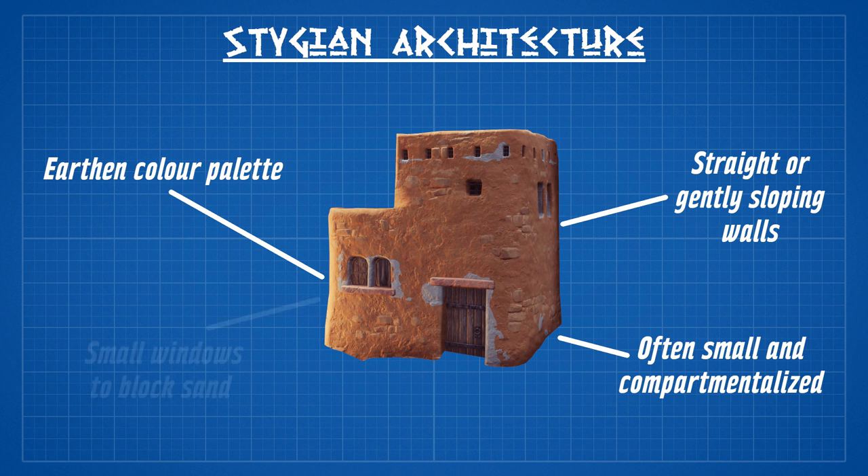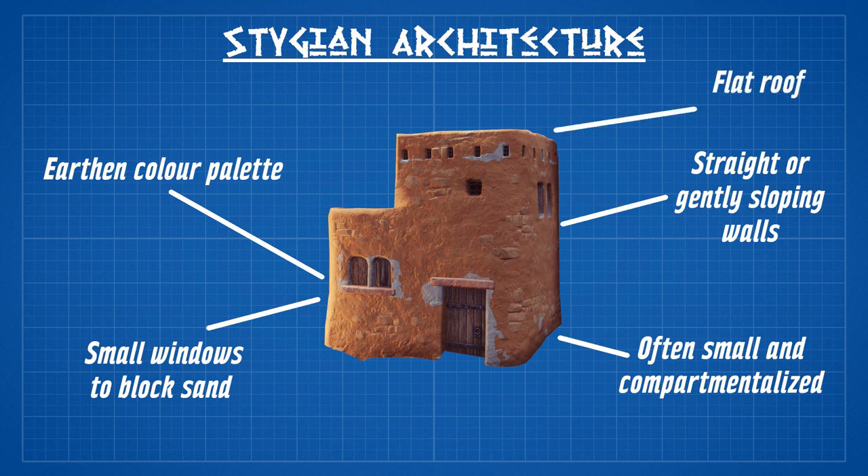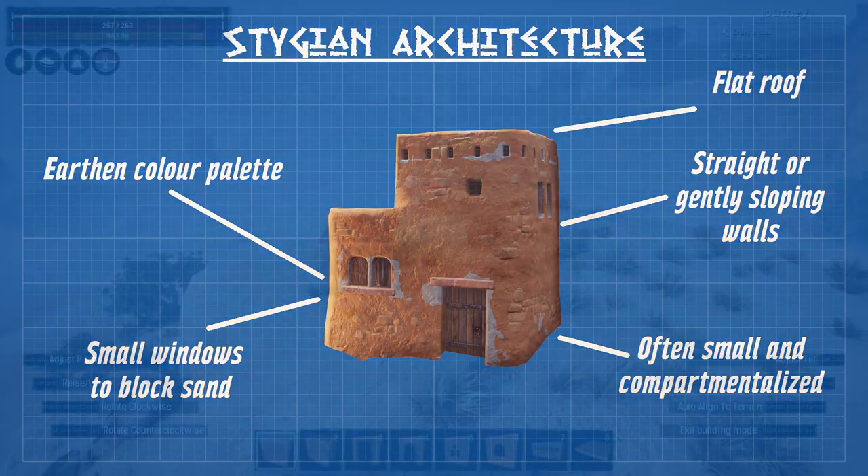Stygian structures often have small covered windows to block sand. This is borrowed from ancient Egyptian architecture where windows were relatively rare and, if present, were small to prevent sand and dust being blown into the home. Finally, one of the most characteristic features of Stygian is a flat roof. This is also borrowed from ancient Egypt, where people would sleep on their roofs at night as it was much cooler than the comparatively boiling heat of the interior of the home.